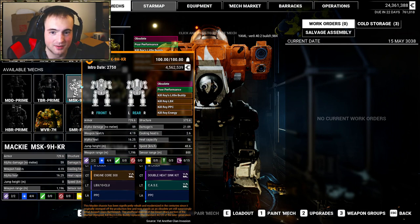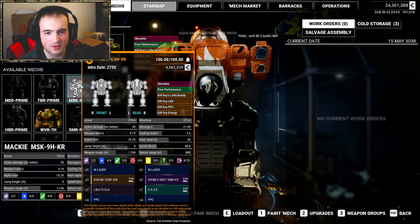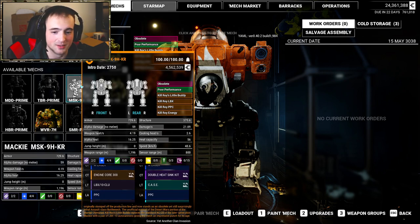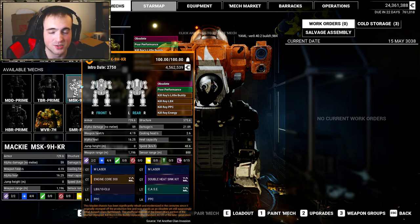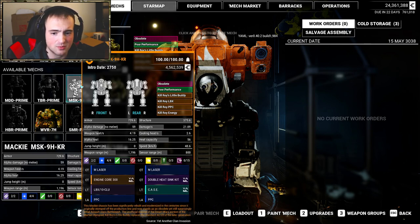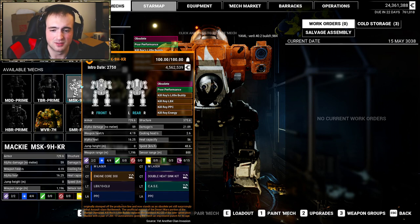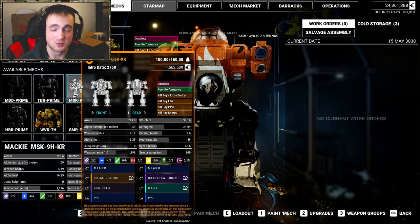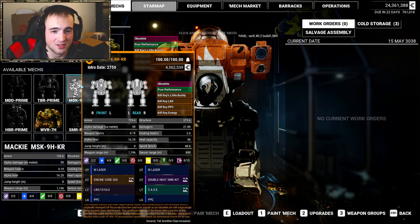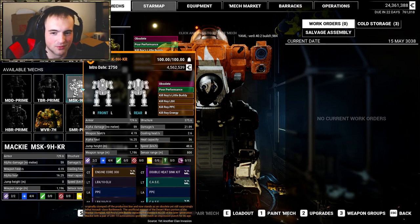I managed to find the hero variant of the Mackie — the Kilroy hero variant. It's a beast and I didn't change anything from the vanilla loadout. It comes with two PPCs, two LB10X cluster autocannons, and two medium lasers, and it packs a punch. Through Yet Another Mech Lab, you can also change whether the LB10Xs do cluster or solid groupings, which basically just turns it into like an AC-10 with some more damage. It does have a poor performance quirk — an obsolete quirk — but I like it so I'm going to keep it.